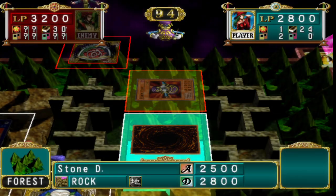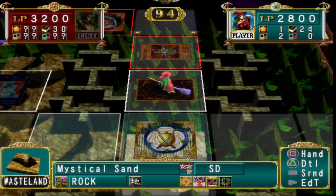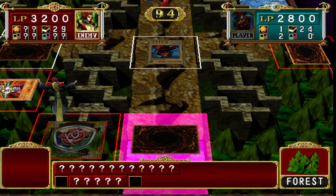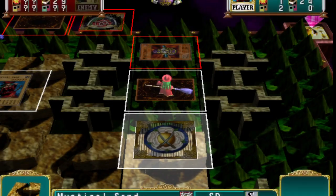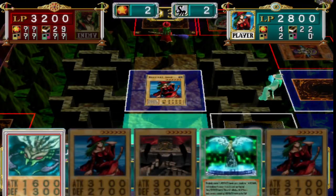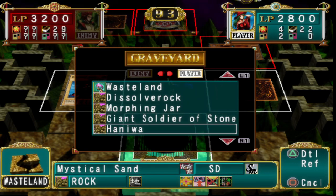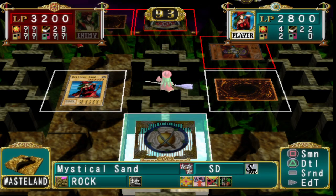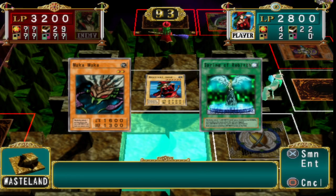We got Stone Dragon here - I'll put him in defense mode because we can't beat that thing anyway. Spring of Rebirth - we give that to Mukamooka. How much would Mukamooka get at this point? 1, 2, 3, 4, 5, 6, 7, 8, 9, 10. He gets 3000 extra, so you'd have 4000 or 5100 if we do this - we will probably just win with this.